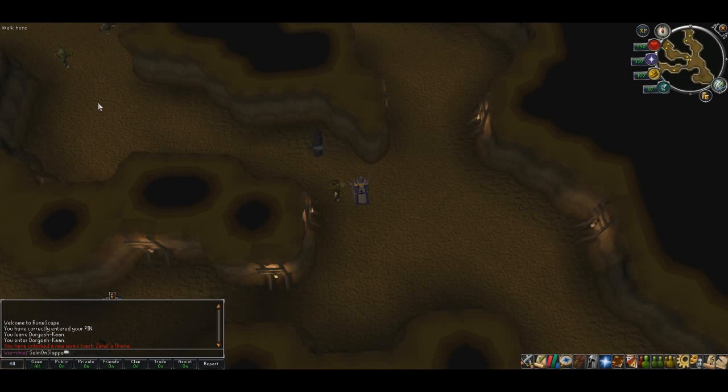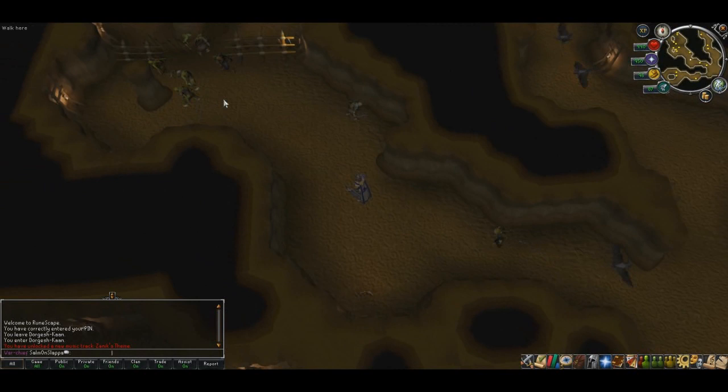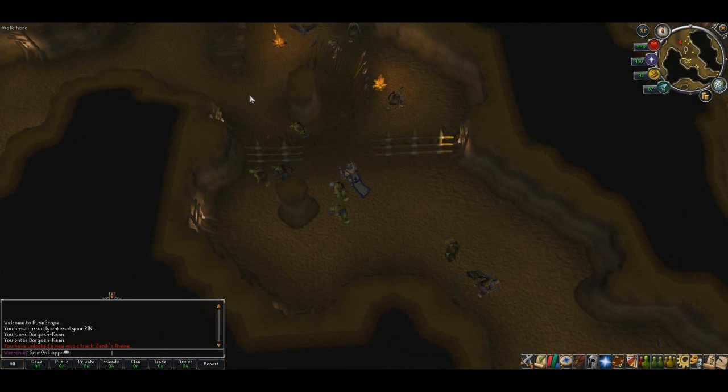You'll suddenly appear in the Goblin Cave, next to the Fishing Guild. As soon as you pop up, just run towards the northwest. Bear in mind, Zanik is also a very slow follower, so you'll have to walk for this part.